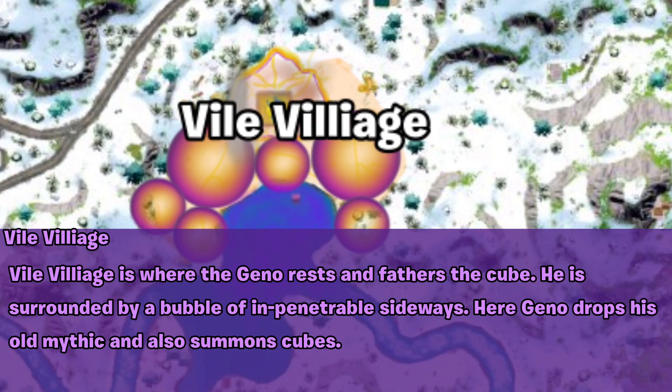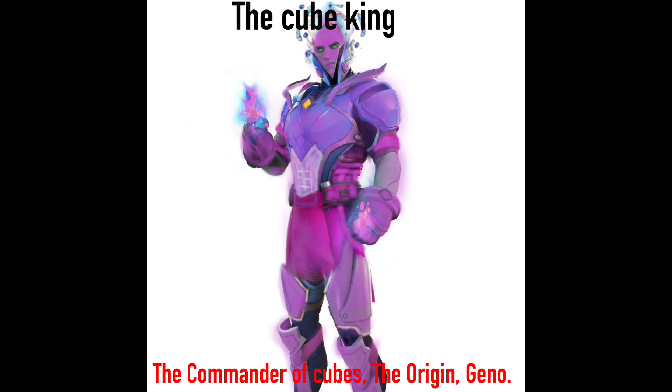Vile Village is where Geno rests and follows the cubes. He is surrounded in a bubble of impenetrable sideways. Here Geno drops his own mythics and also summons cubes. Key characters include the Cube King, the Commander of Cubes, and the origin Geno.